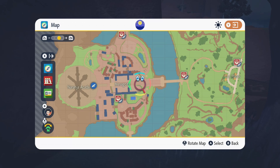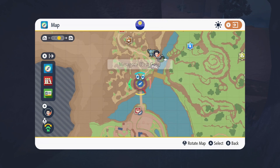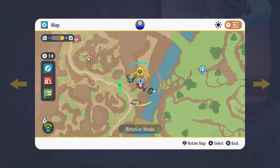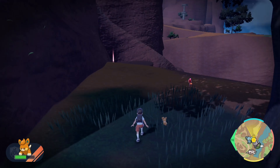From Mezzagoza, you're gonna want to go through the East Gate and then make your way around to about this area where I'm at, and then you'll be able to find Charcadet right here.